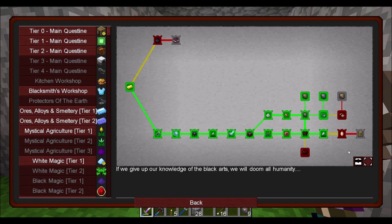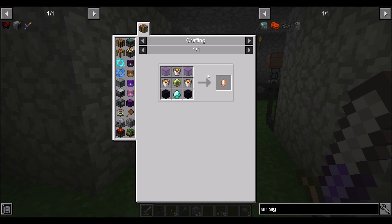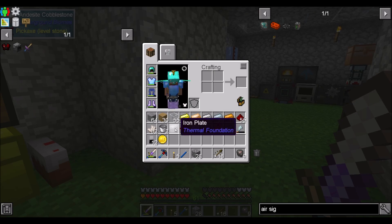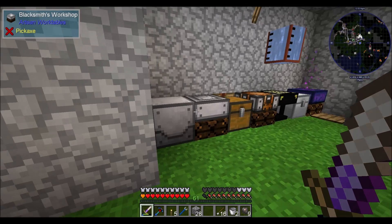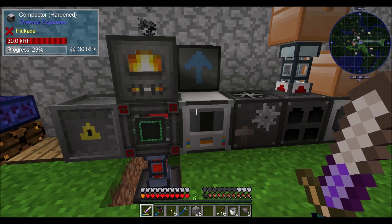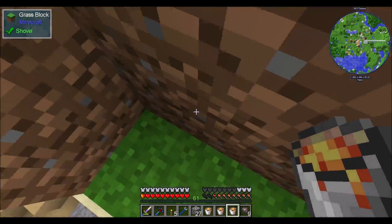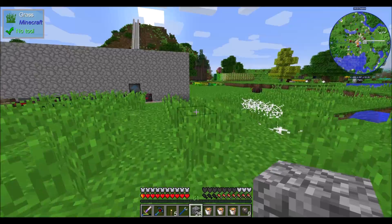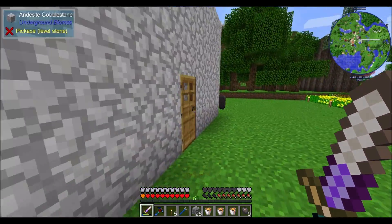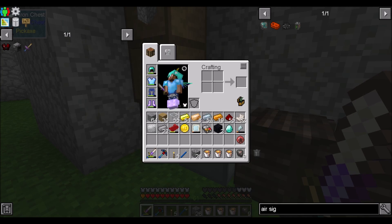Moving on — the lava crystal is used as a replacement fuel source in furnaces. Rather than losing durability, it drains 25 life essence from the player's network per operation and must be bound to the player. It looks really easy to make — just three buckets of lava, some obsidian, a diamond, a blood orb, and glass. And maybe a creeper attacking me — oh! I survived!